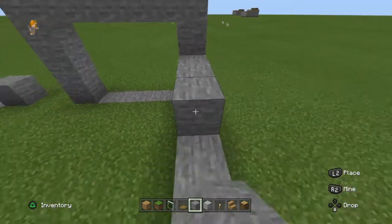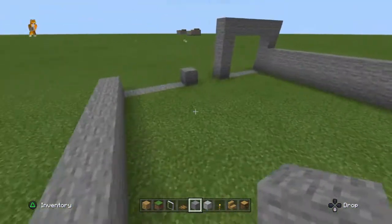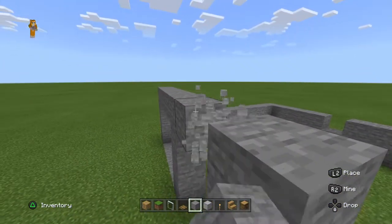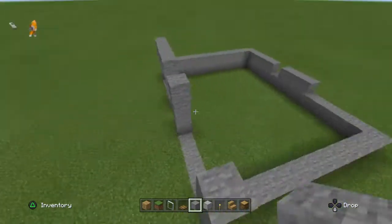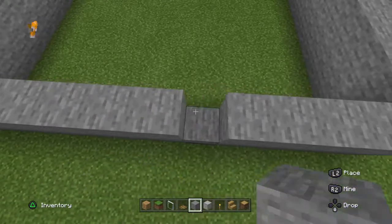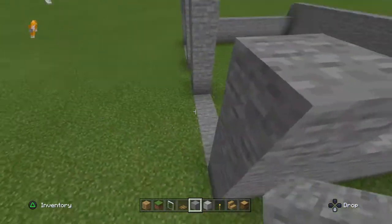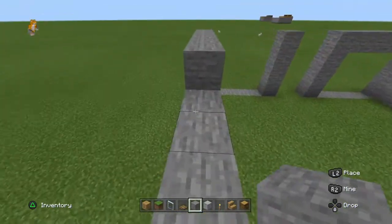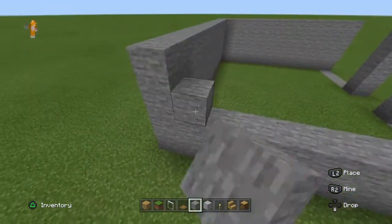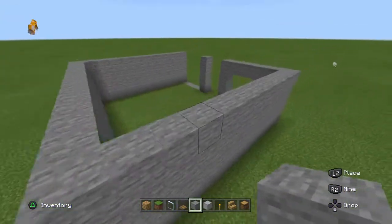And then just do the walls, like that. Leave this space open the whole time. Don't fill that in — just leave it open. Then you just do this real quick. By the way, comment down below what you want me to build next in Minecraft.